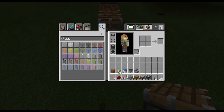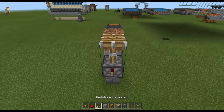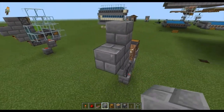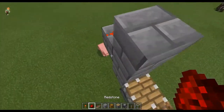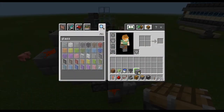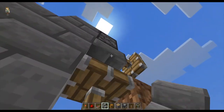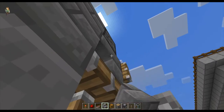Take a redstone torch and place it on the back of your piston, then place a redstone dust. Create something that looks just like this — place another redstone torch below it, then some dust, and then your secondary piston right there. Then take whatever type of stairs you chose and place it so it's facing just like that.